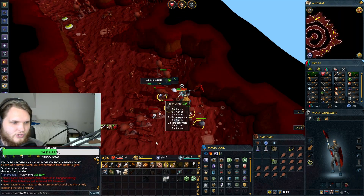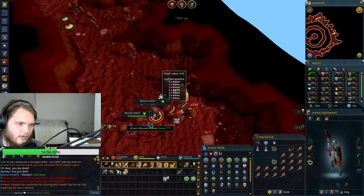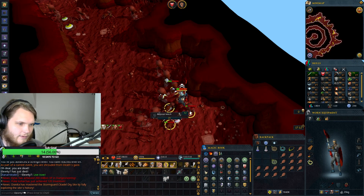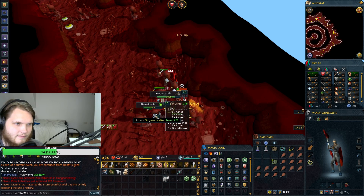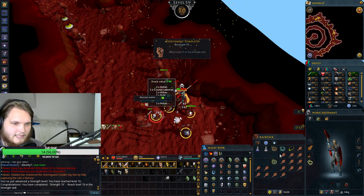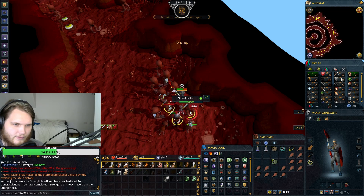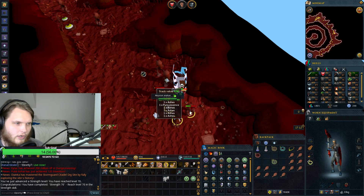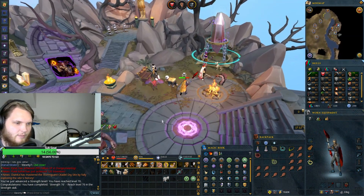If I'm not mistaken, strength in RS3 is not very useful — like you want to focus on attack. That's what everybody has told me anyways. But regardless — there we go, that is 70 strength! So we can get access to Bandos if we want to, and we can go farm out Devotion. After that I think we're going to put the combat XP back on attack because everyone has told me that's pretty much the way to go.